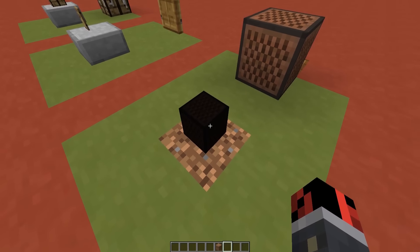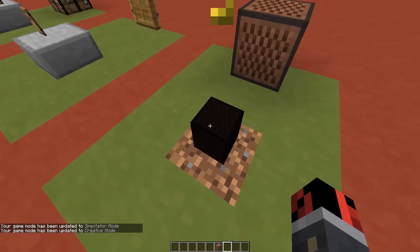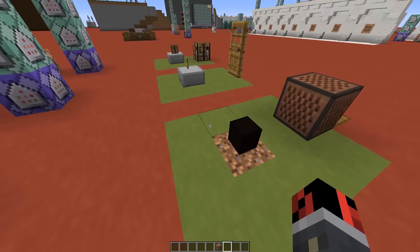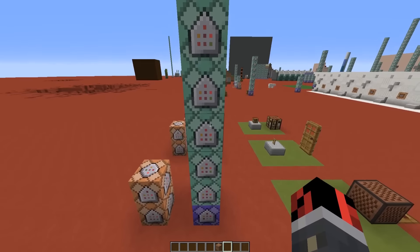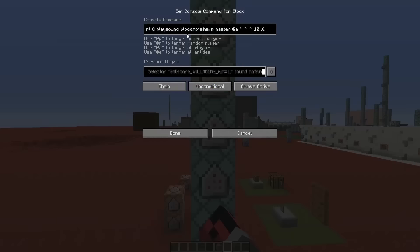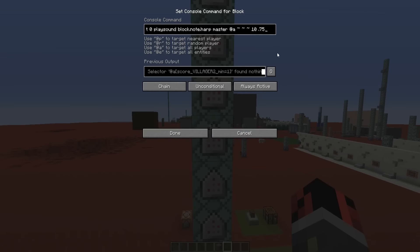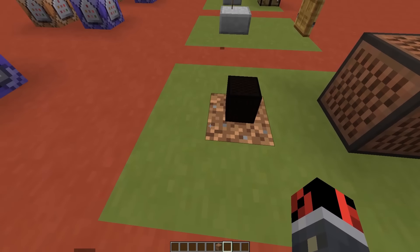For the note block, there's an invisible armor stand and an invisible villager called 'noteville' — villager note block. Every time I right-click the villager it gets a different score on a scoreboard I created. The score increases from one up to twenty-five, and every time the villager has a different score a sound is played — for example block.note.harp — with a custom pitch. The pitch goes higher and higher, for example 0.63, 0.75, 0.8, representing the note block's rising pitch.